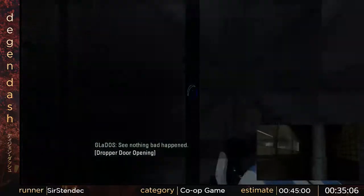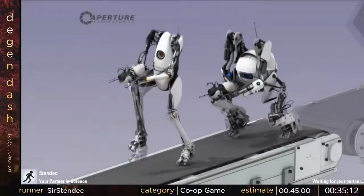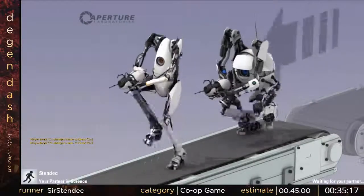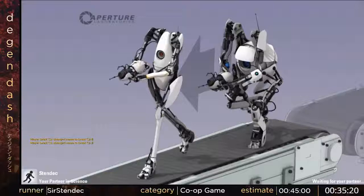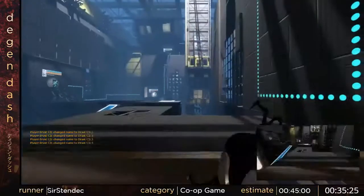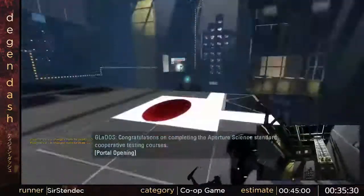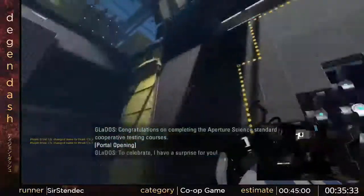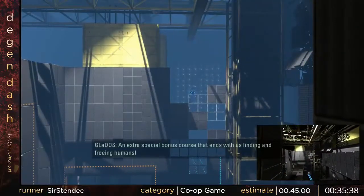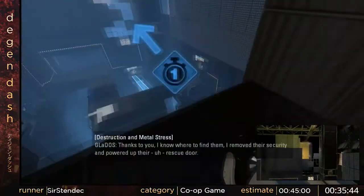There's actually a companion cube around the corner in this level and we were both trying to view it. Drast didn't get fly and I bumped on the corner so I wouldn't have been able to get there in time. It was at a slight weird angle — normally doing it is quite easy.